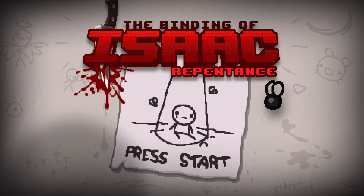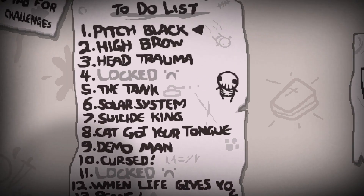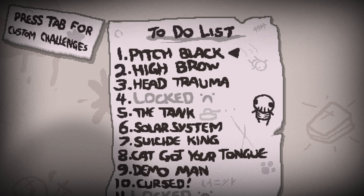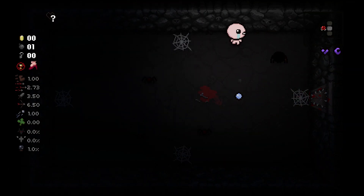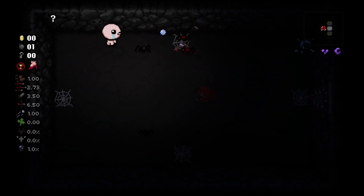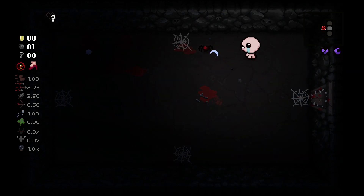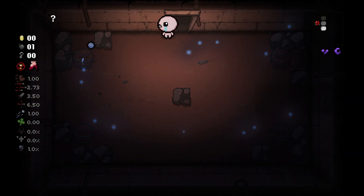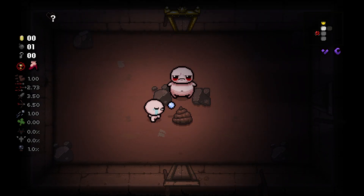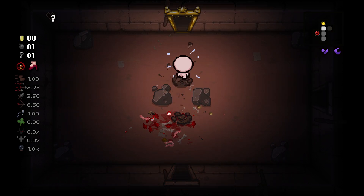Hey guys it's RoadieT back with another Binding of Isaac video. Today I'm going to be doing something a little different and trying to get through some of my challenges, starting with the first challenge. This run is Pitch Black — I basically just have curse of the darkness and the unknown the whole run, which isn't that bad, it's just a little annoying. I only have to go to mom, so this will be a pretty quick run overall. Hopefully I can get some good items from the item rooms.